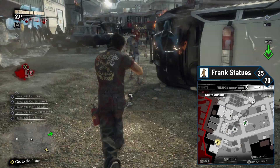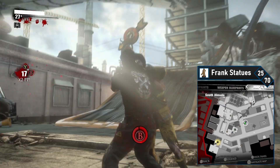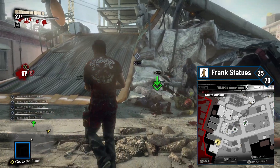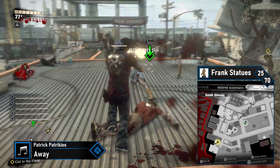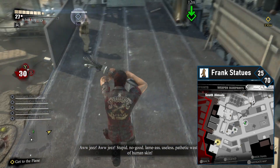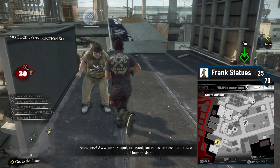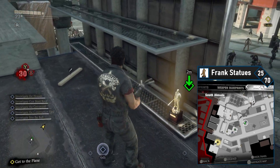Frank 25 is at Big Buck's construction site. If you're in Chapter 3, this will be the exact same location as the side quest Time for a Hero with Kenny. From your current location, simply head right and head over to the busted train to get access to the construction site, then jump across to the trailer. Kenny should be here, and so should the 25th Frank statue.